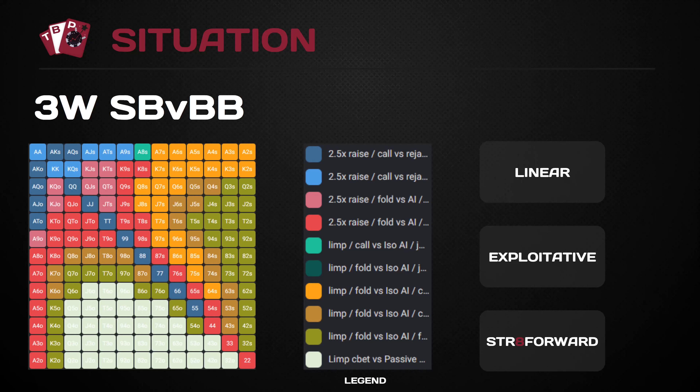With that in mind, today we're going to focus primarily on limp pots and discuss our limping range. By playing exploitatively, we do maintain an element of balance, so we will have suited combinations, some top hands, and hands like king-seven offsuit or king-five offsuit, for example. So we will have a wide limping range.